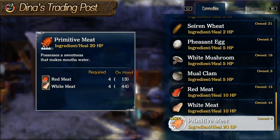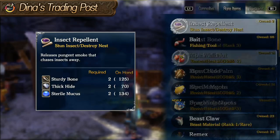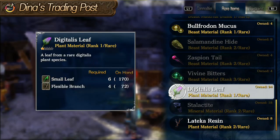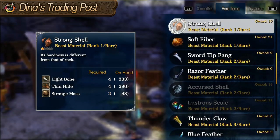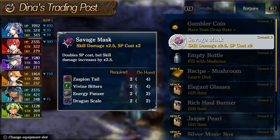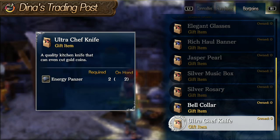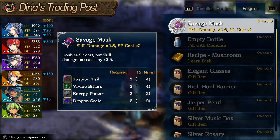This NPC will upgrade certain materials to their higher grade. She also has rare items. You'll need a lot of these rare items — either from the monsters or you can get them from here — to craft most of the good stuff. Like here's one that's just on sale right now. These items are used for affinity; you give them to the respective character and their affinity goes up. Apparently you need that for the true ending or something.